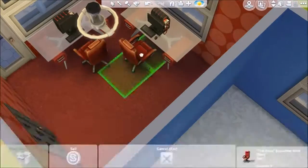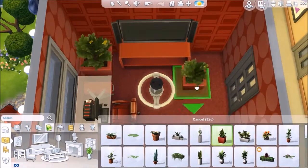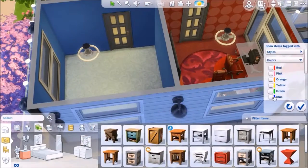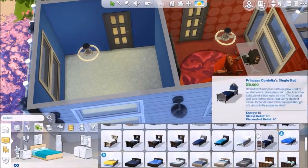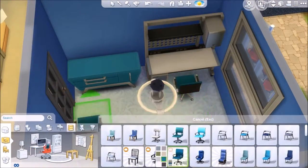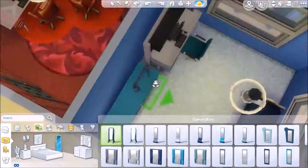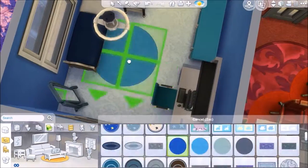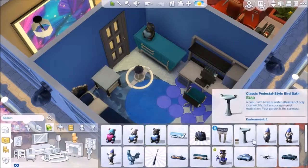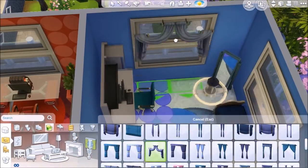I pretty much use this office area as a way for Sims to maybe even make videos for YouTube - I wonder if that's even an option, I've never done that. That desk is from Get to Work - I'm thinking the medical career. Yeah, medical career is where that comes from, even the chair that's with it.